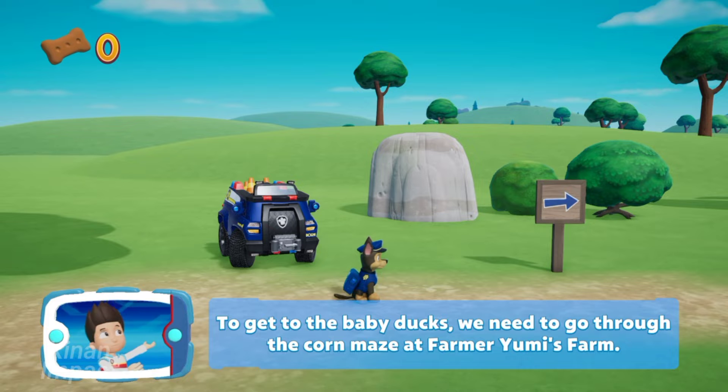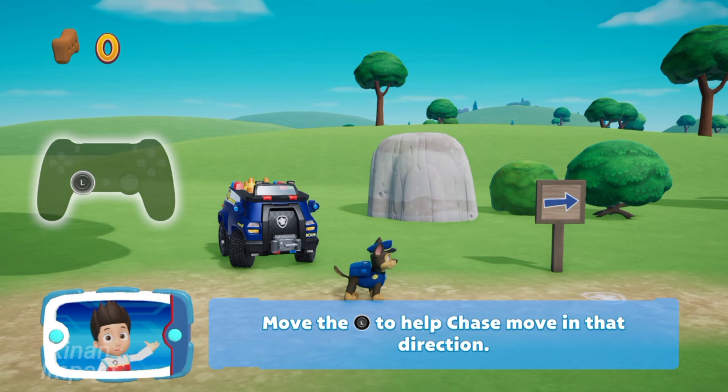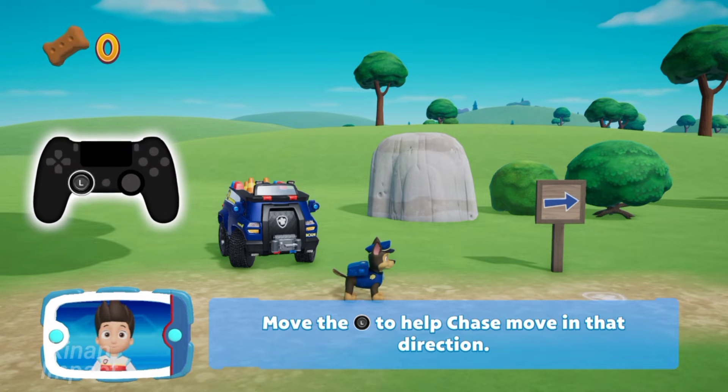To get to the baby ducks, we need to go through the corn maze at Farmer Yui's farm. Follow the path to reach the maze. Move the left stick to help Chase move in that direction.